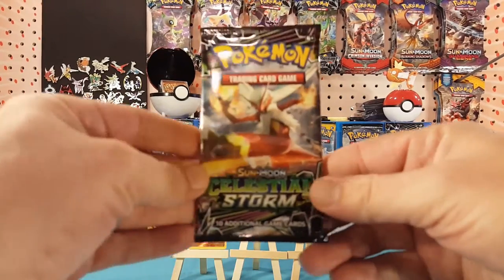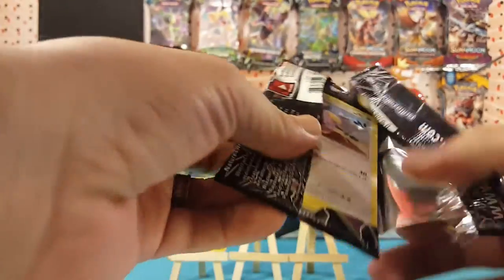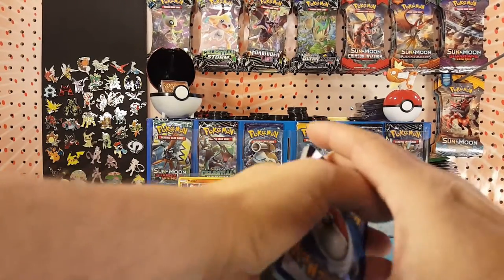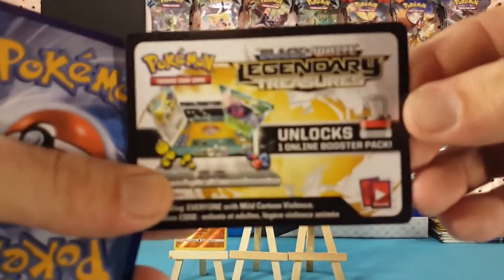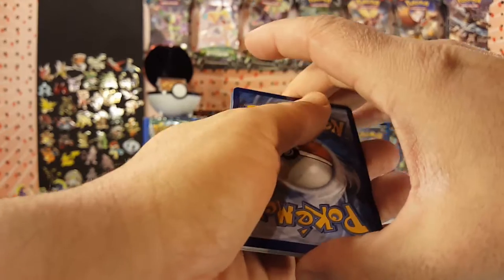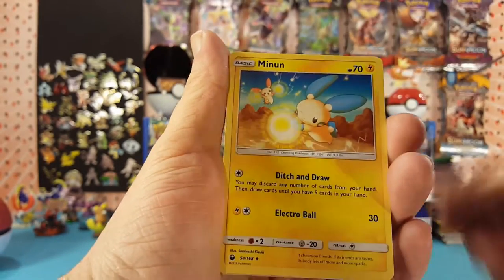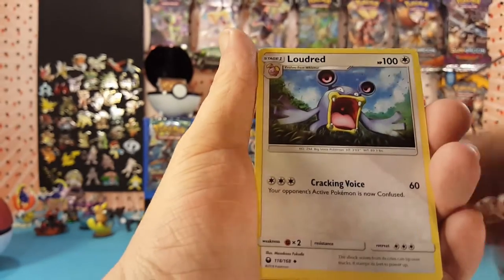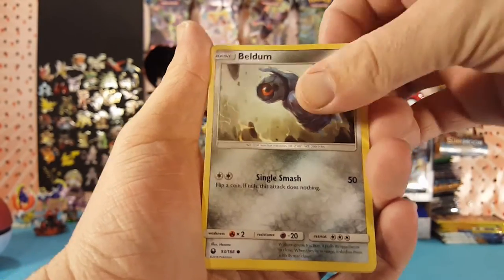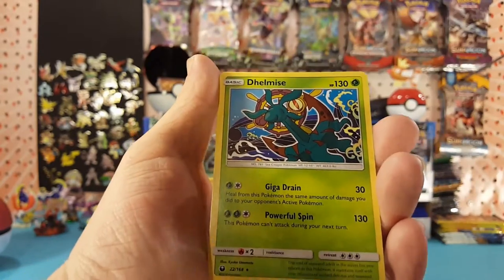All right, next up we have Celestial Storm, and we have another Legendary Treasures code card. We have Fighting Energy, Minun, Copycat, Loudred, Whismur, Bellsprout, Wailmer, Baltoy, Spoink. Loudred is the reverse, and Delcatty is the regular rare.